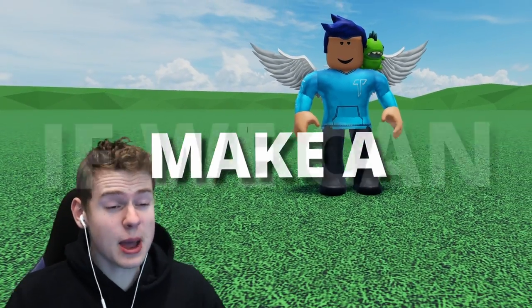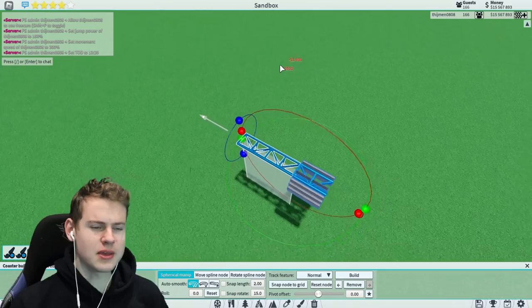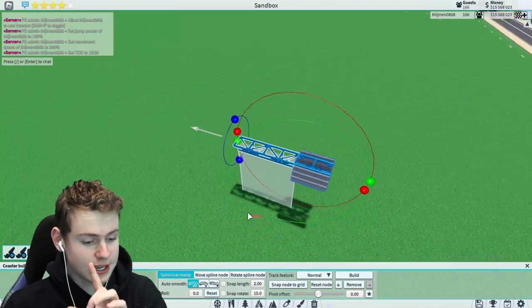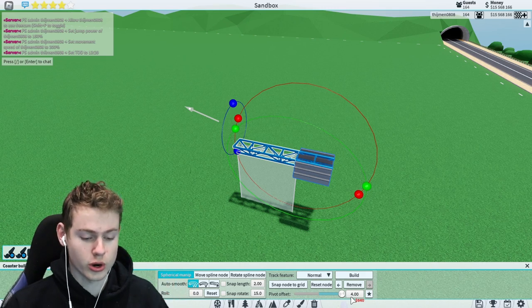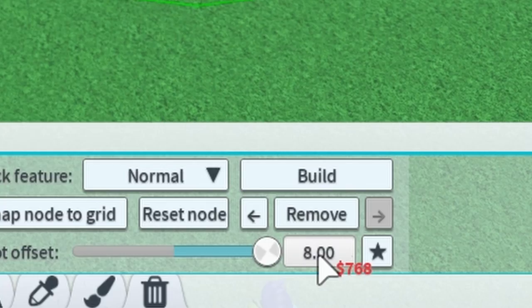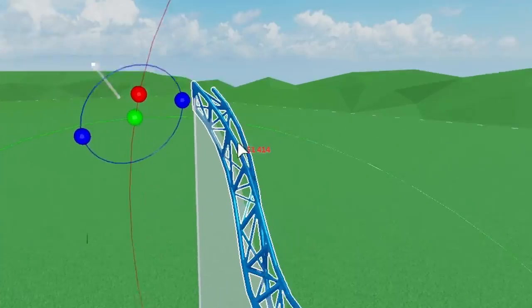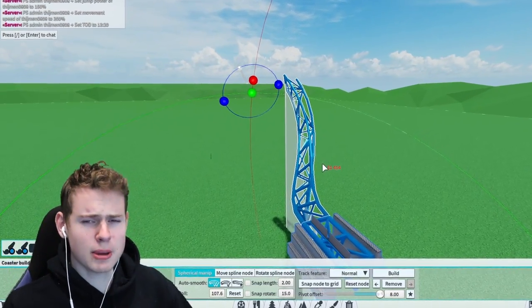In this video we will be looking at whether we can make a good roller coaster with a pivot offset of eight. You might ask — is eight even possible? Yes it is! As you can see, you have the pivot offset slider that goes up to four, but when you type it in you can go all the way up to eight. When you start rotating tracks it starts to do some very interesting things.